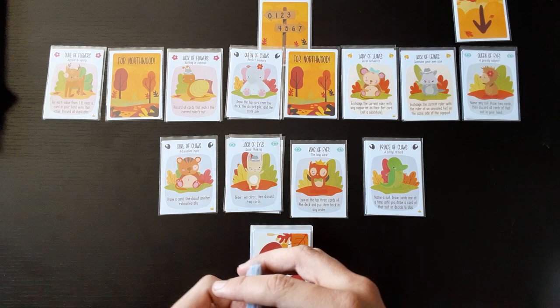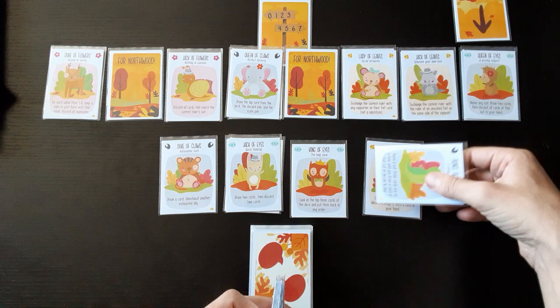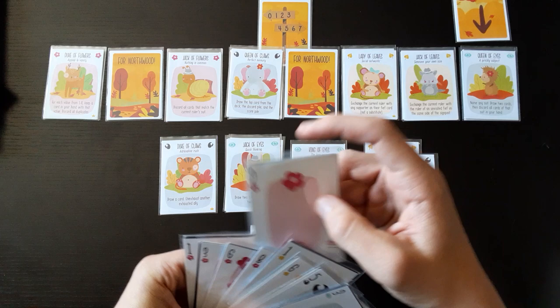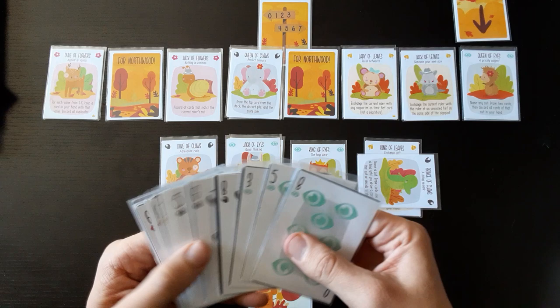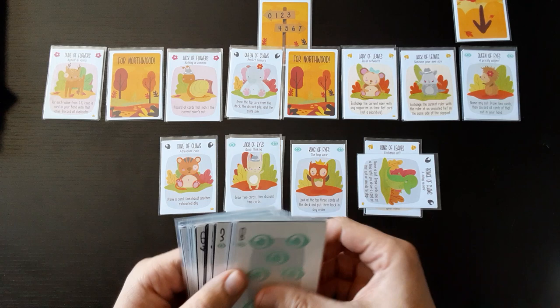I'm going for seven. I can't take seven with these cards but I can use the abilities to give me something. I'll use this one first — it lets me name a suit and draw cards until I get that suit. I'll name the eyes, the trump suit, and just keep drawing cards until I get some eyes. Now I think I have a much better chance of getting seven.